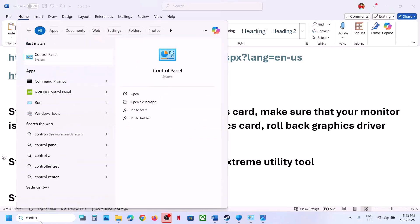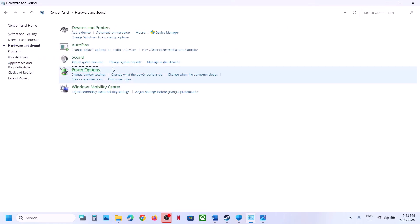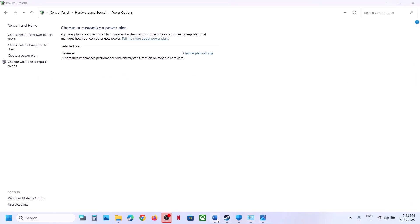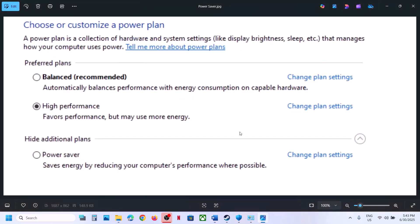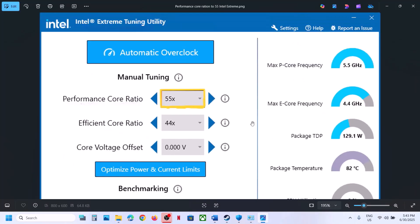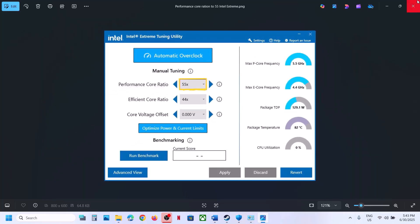To try Power Saver mode, go to Control Panel > Hardware and Sound > Power Options. If you see Power Saver, select it and check; you can also try Balanced. You can also use the Intel Extreme Tuning Utility — if the performance score ratio is set to 58x or 57x, try lowering it to 56x, 55x, or 54x, then apply and launch the game and check.